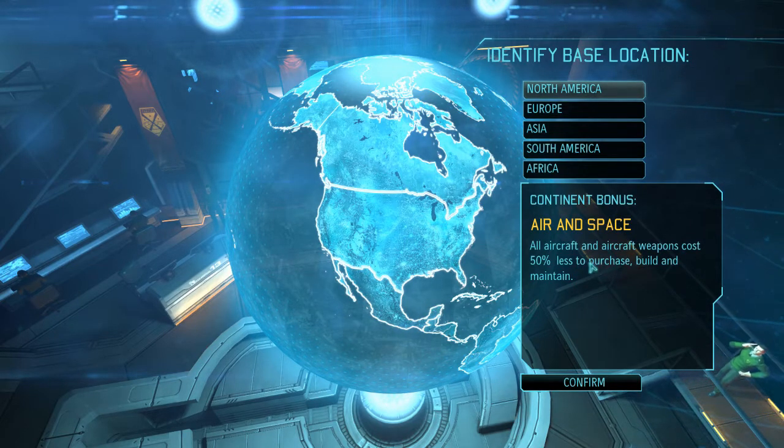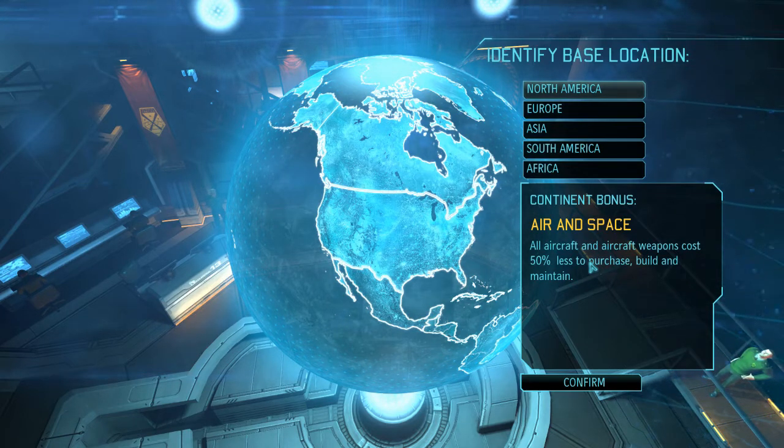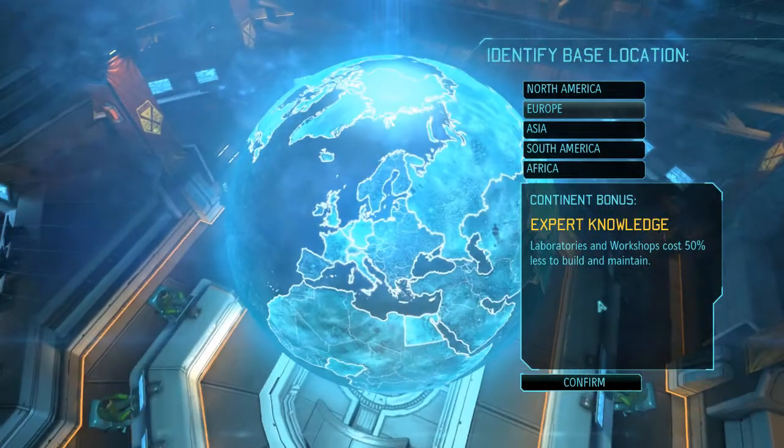North America: all aircraft and aircraft weapons cost 50% less to purchase, build, and maintain. This is a pretty solid bonus because interceptors are always needed to shoot down the UFOs.